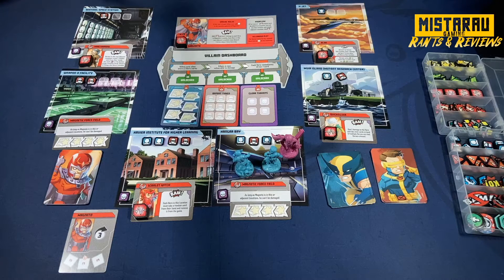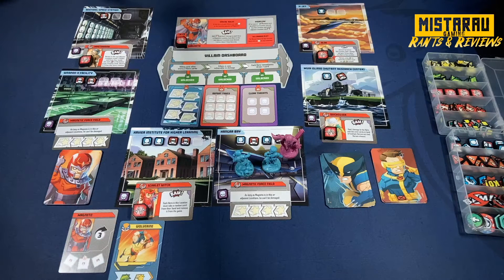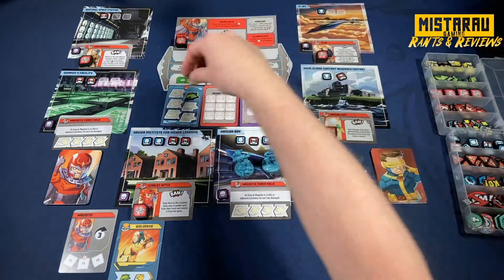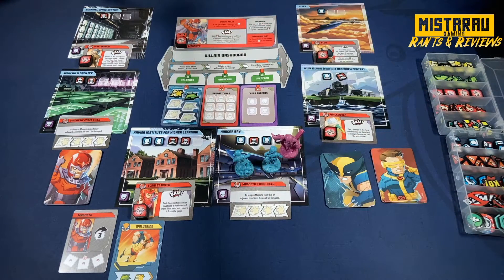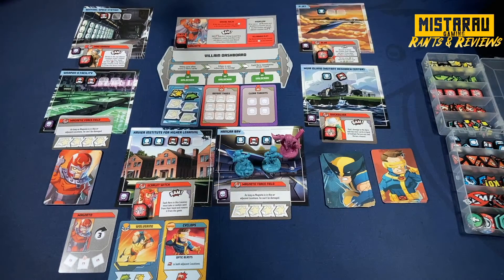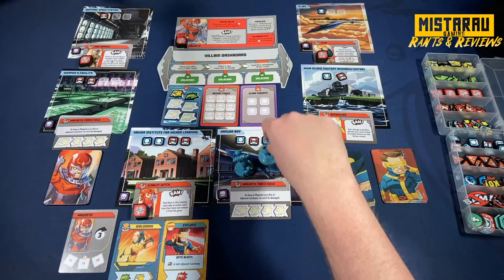Starting with Wolverine, he draws a card and plays his move and rescue card. I'm going to go right off the bat and put a move and a rescue token onto Cerebro to get that ball rolling. Then Cyclops draws a card and plays his Optic Blast card, adding it to the timeline.